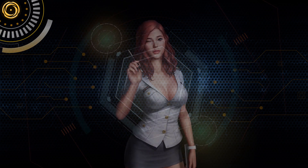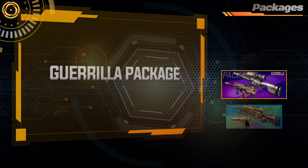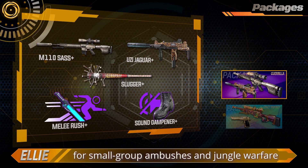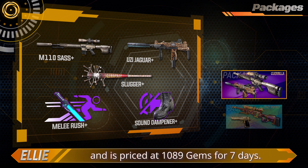Packages. New packages have been added to the shop. The Gorilla Package is ideal for small group ambushes and jungle warfare, and is priced at $10.89 gems for 7 days.